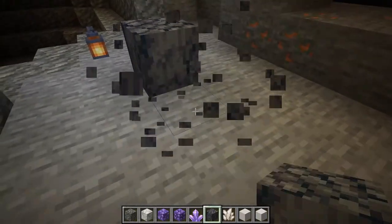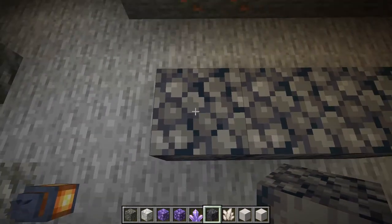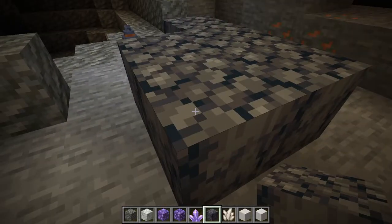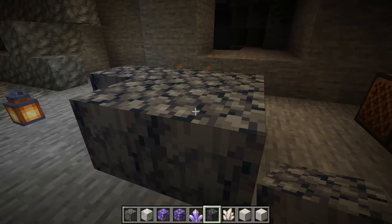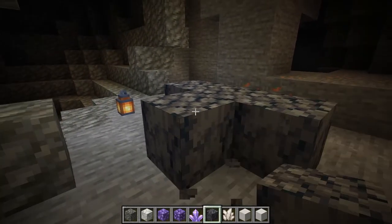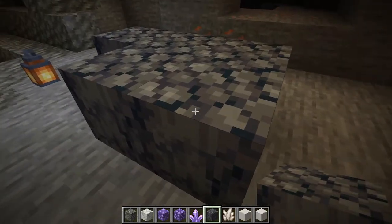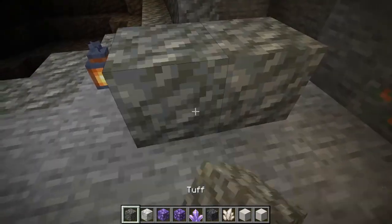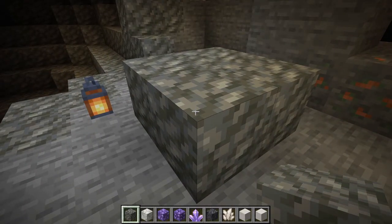We already have basalt in the game, but the basalt that's in the game is a very specific type. If you look at the top it has these little columns — in real life this is columnar basalt, and it forms in a very certain way involving the cooling and fracturing process. They couldn't use basalt here because we already have it, unless they changed the name, so tuff was used instead.